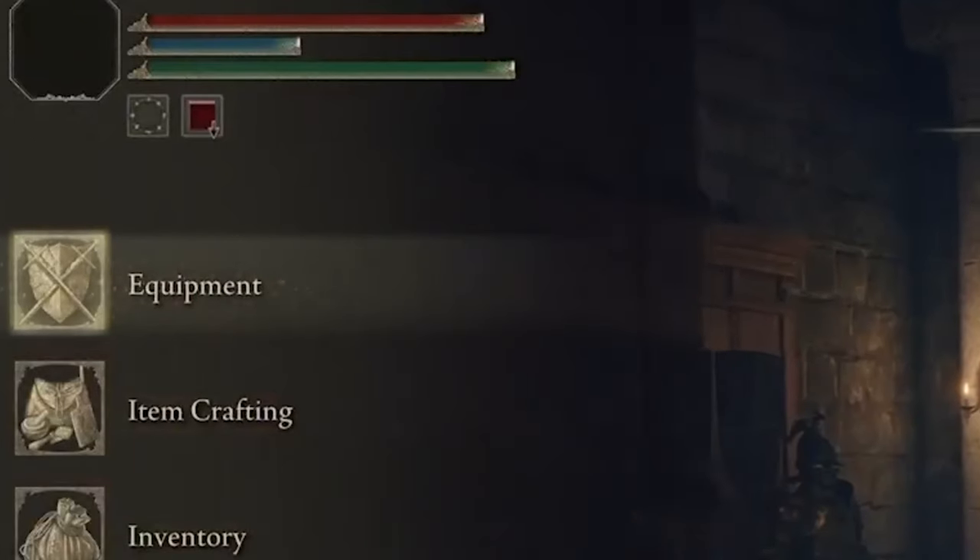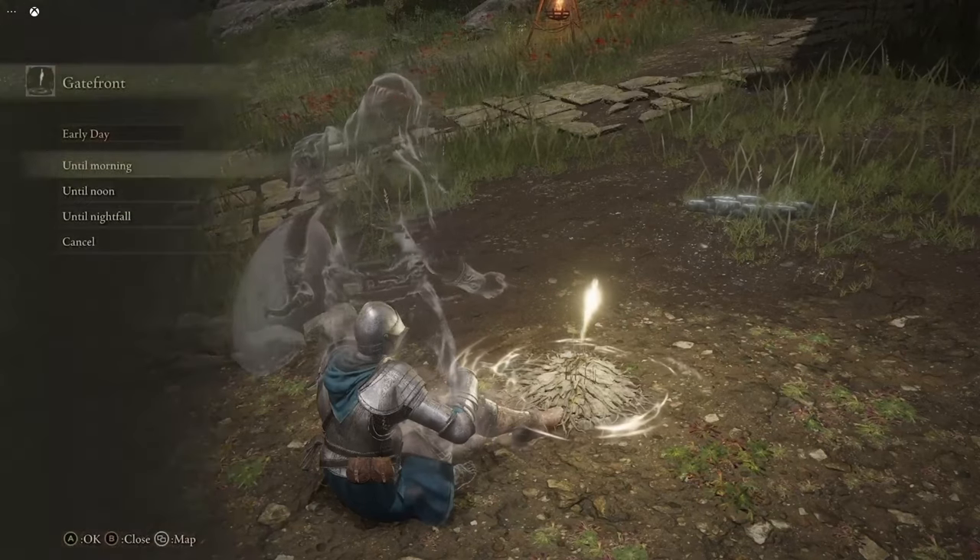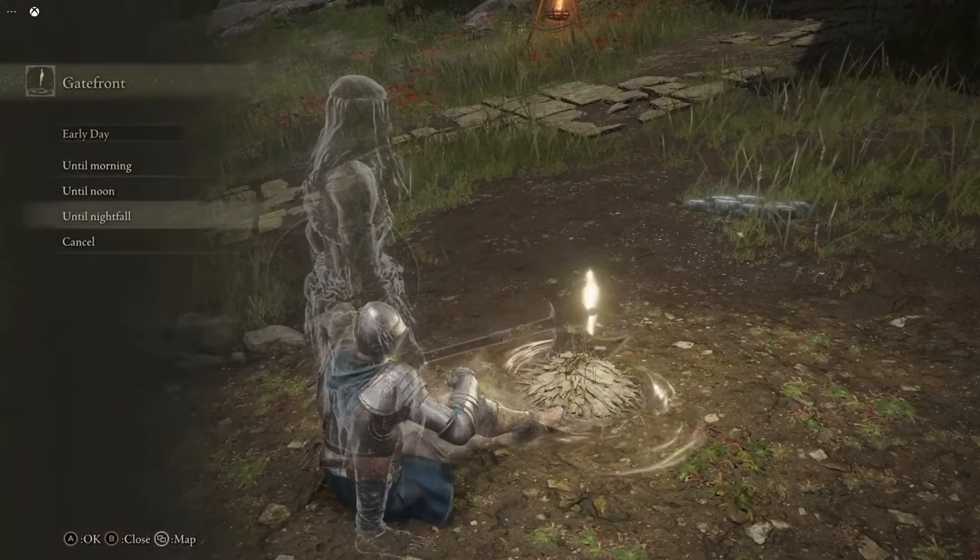If you want to get rid of the red square of death, then you must use the item and rest at a grace site and pass any amount of time. Now it's gone and you should have your health restored.